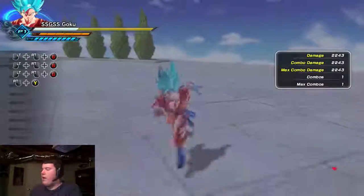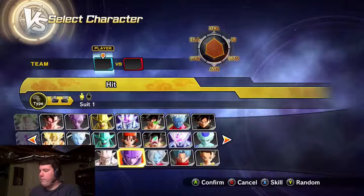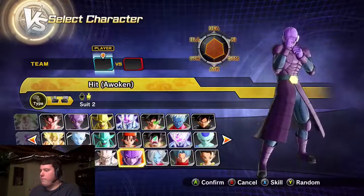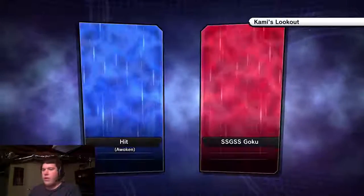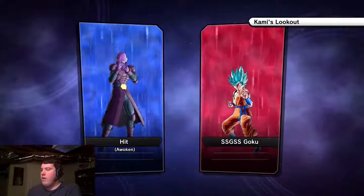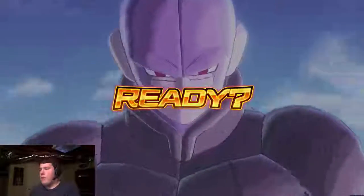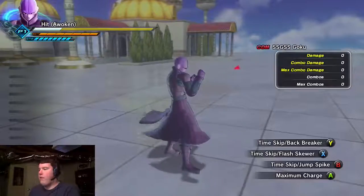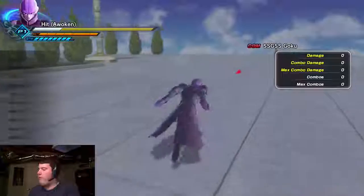Alright, I'm going to power down. That was Goku. Now I'm going to show you guys Hit. Here is Hit in his Awoken form, and I brought out Super Saiyan God Super Saiyan Goku with his Kaioken ability. I actually never played as Hit before, but let's see what he has. He has Time Skip Slash Backbreaker and Time Skip Slash Flash.